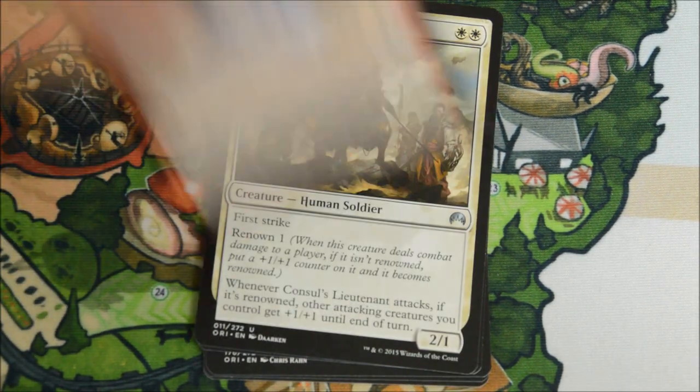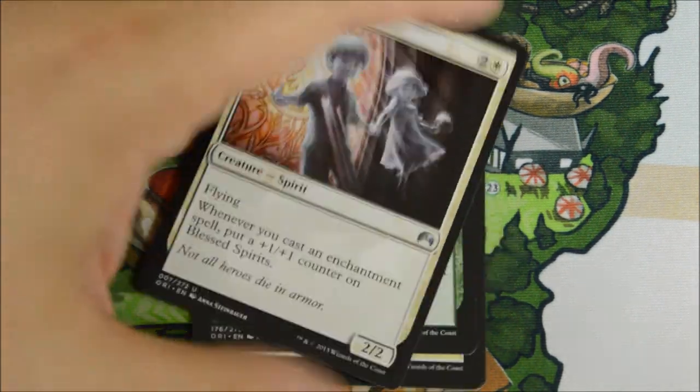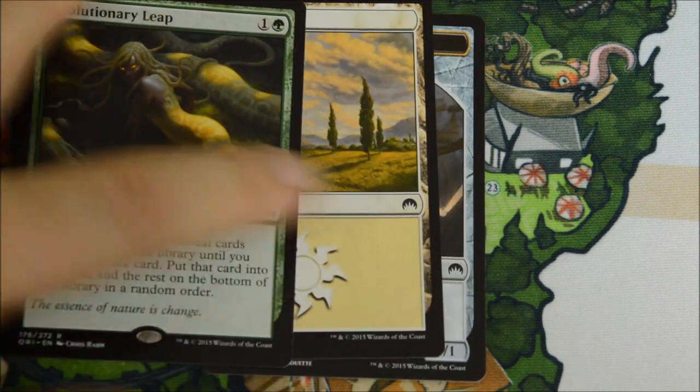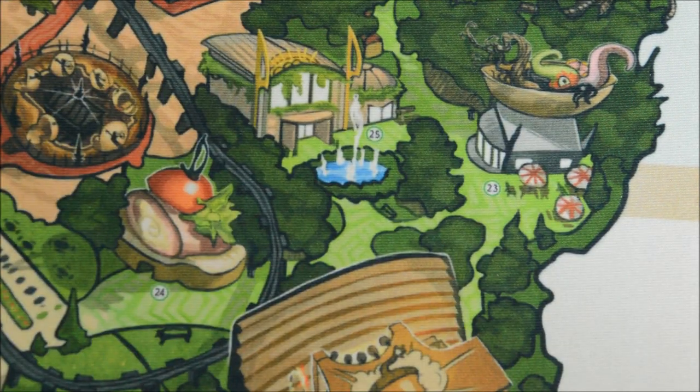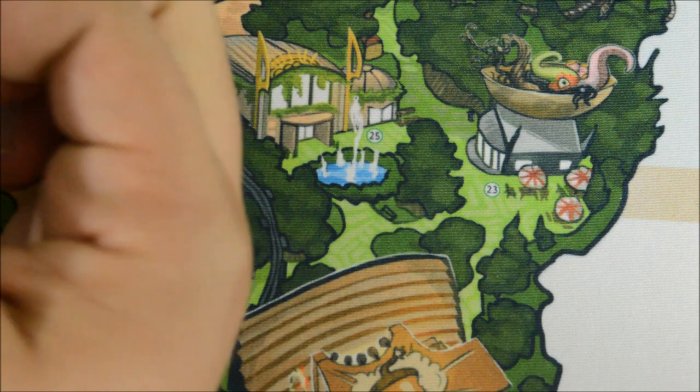Garipor. Ethergrid. Consul's Lieutenant. Blessed Spirits. And our rare is Evolutionary Leap. Another really good card in Limited, and I think it has potential for Constructed as well, especially post-rotation. At the time I'm filming this, the Pro Tour is a couple weeks away and Battle for Zendikar is about to come out.